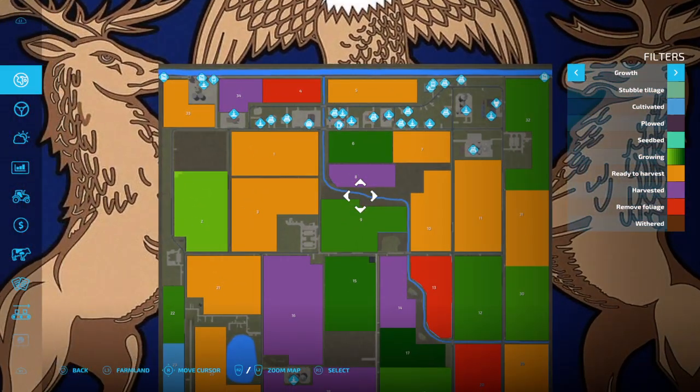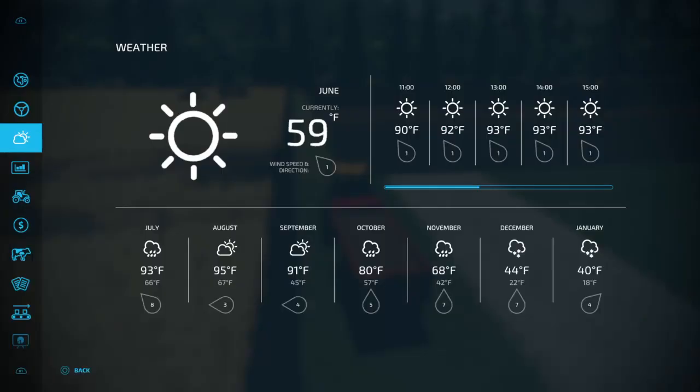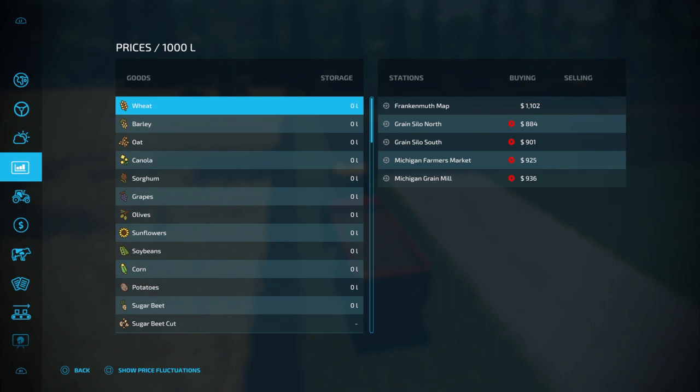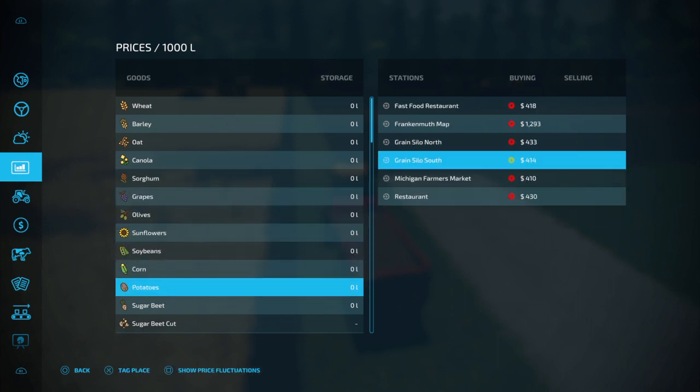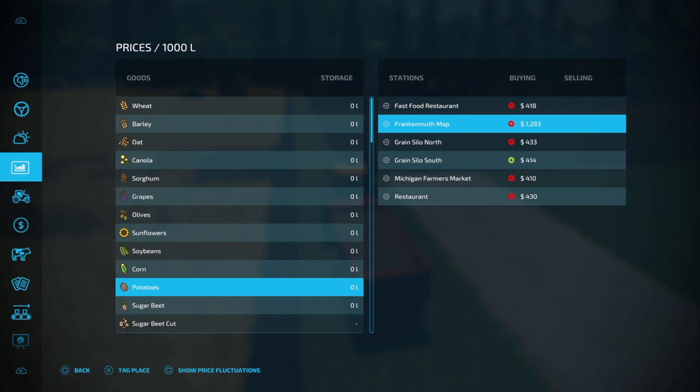I did a whole map tour on this so I'm not going to get into that. Go down and here are your prices. Now what are we doing — potatoes. Frankenmuth map is the most — they have 1,200 — I believe that is a train station setup.